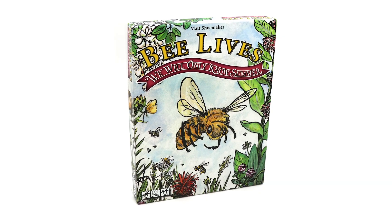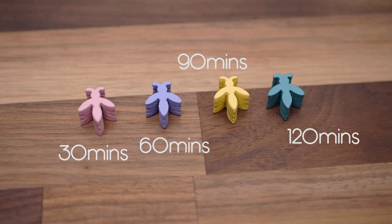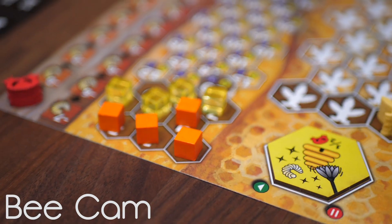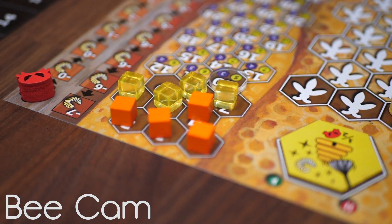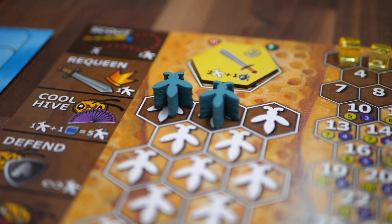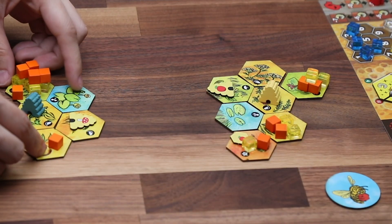Beelives: We Will Only Know Summer is a worker placement and resource management game for 1–4 players, with a playtime of 30 minutes per player. Each player controls a beehive and does their best to survive a year in nature. Victory points are earned by spreading hives across a shared map through swarming, successfully robbing other hives, defending against being robbed, and by having honey and workers in your hive at the end of winter. The player with the most points and at least one surviving bee at the end of winter wins.